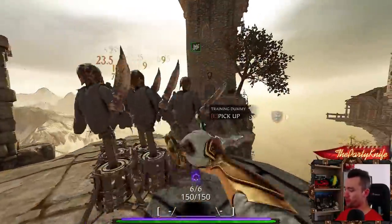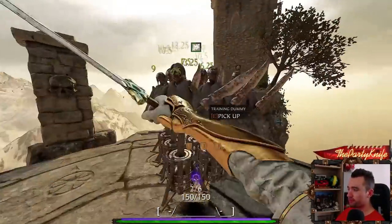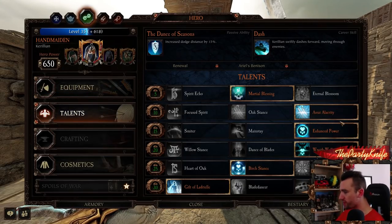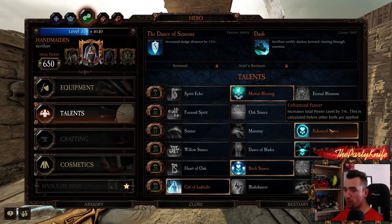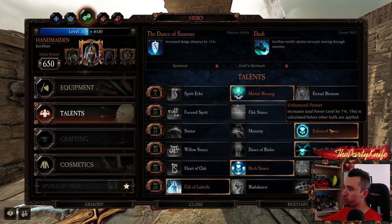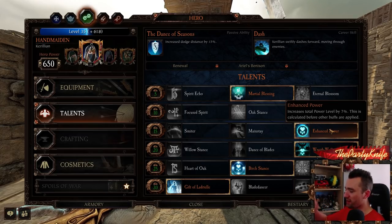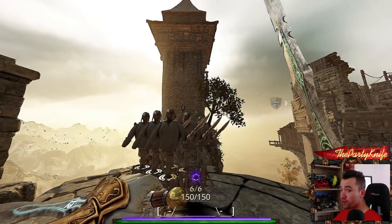Then we have power stacking. Stacking power is multiplicative. So when you have Enhanced Power — which is really 7.5% — that means 650 multiplied by 1.075 as your total power. If you then had a plus 10% power modifier on top, that 10% would not just be 10% of 650 but 10% of 650 multiplied by 1.075. That makes sense.